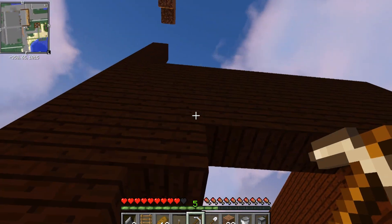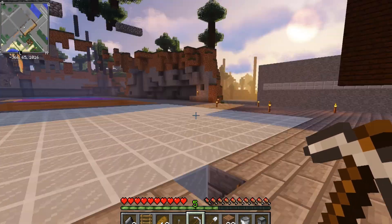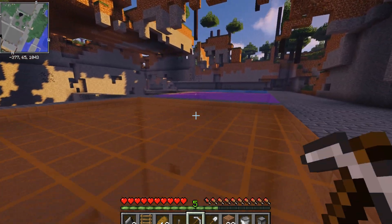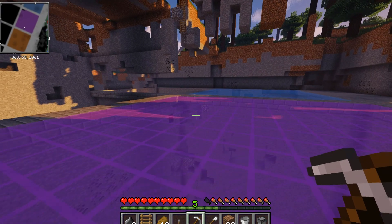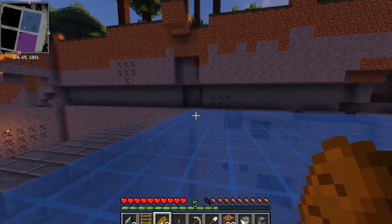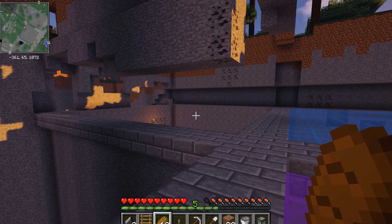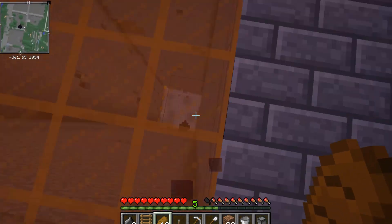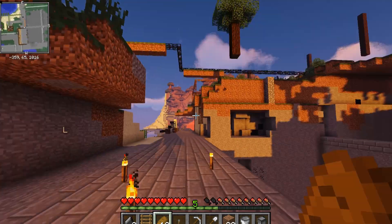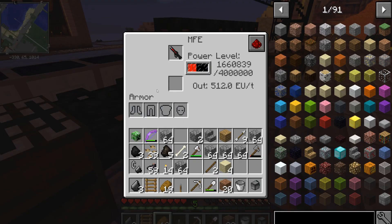Hello everybody and welcome back to Jurassic Craft! I've been busy with my mining laser clearing away lots of stuff. I think it looks pretty good. I realized I kind of went out of alignment with my quarries up here. The quarry is working away over there, got stuff coming in, and I just put fuel in the engines. Our solar panels are still working away gathering lots of energy for our mining laser.